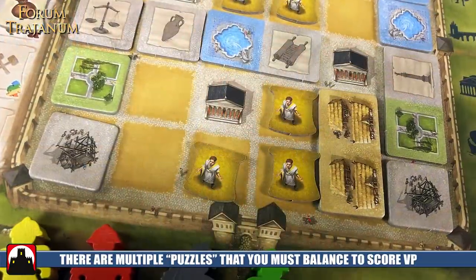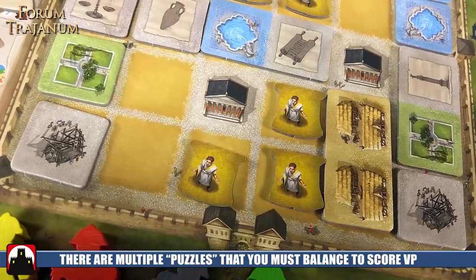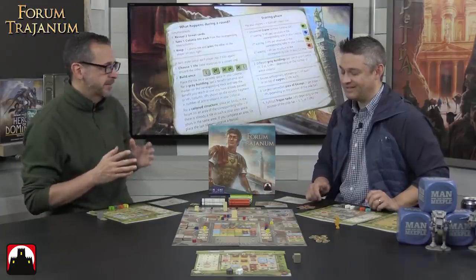The gray building is going to score you victory points at the end of the era. These are the two main puzzles you're going to have in front of you: your own board, because you're taking colonia off your board making space for buildings, and the puzzle out at the forum — building those things, hopefully finishing them off to get the bonus. During scoring, you want to make big groups that are connected to score bigger points, build around those Eagles, and pay close attention to the gray buildings because they're also important for each of the three different tracks.